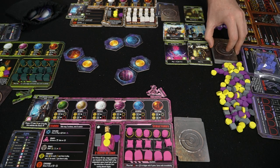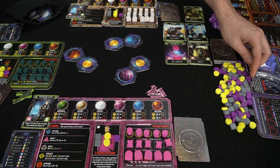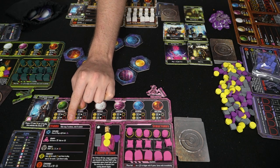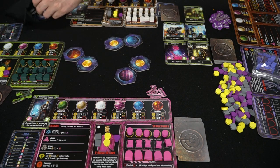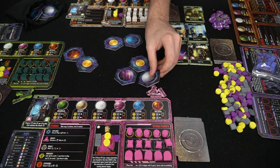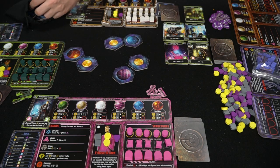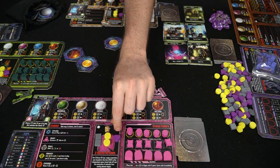The extra mission cards and resource tokens are set aside ready for use — these are basically resources and knowledge that allow you to build certain things. The first action is Explore. You take two actions per turn and can mix and match freely. Explore lets you draw a planet from the bag, choose a side, and place it on your board following the placement restrictions shown by the arrows. Additionally, after exploring you gain one purple knowledge token, which gives you points at the end of the game.